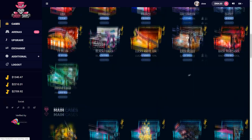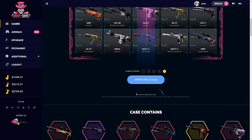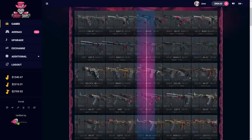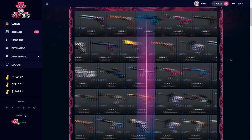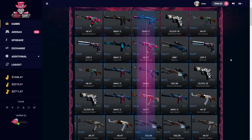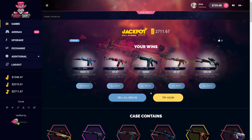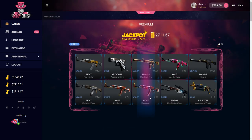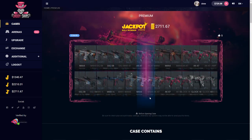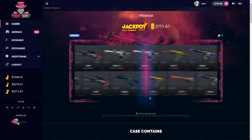I want to do their premiums, I'm gonna do five premiums. I've seen some crazy things pulled on here. That's a Poseidon Factory New — wow, that was a Decimator, that's not good. We'll do two more of these.